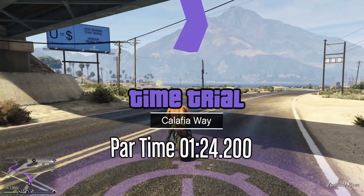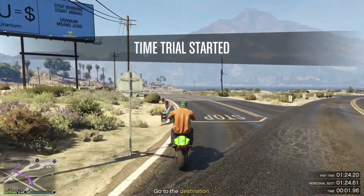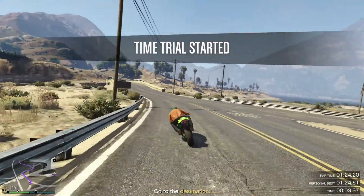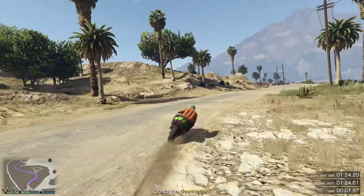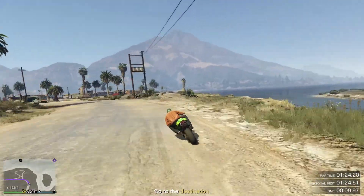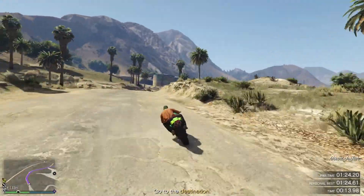In this video, I'm going to show you exactly how to complete this week's time trial which is called Calafia Way. This is a trip that's going to take you around the outside of the main lake in the middle of Los Santos. There's also a jump you can take right towards the end and a little shortcut which is going to make it easier for you as well.